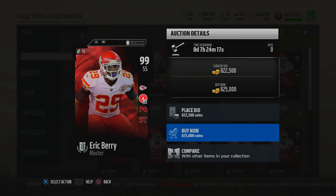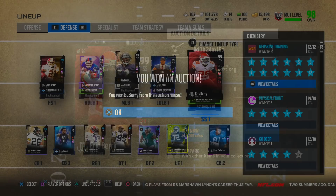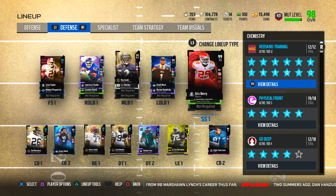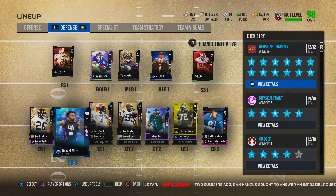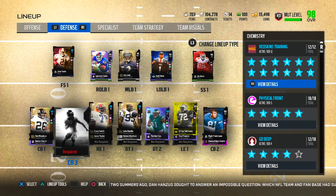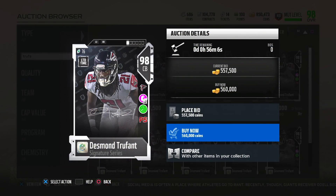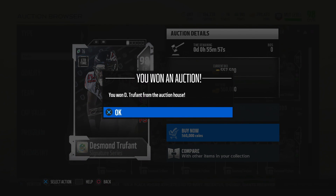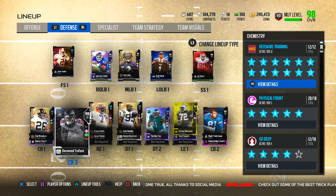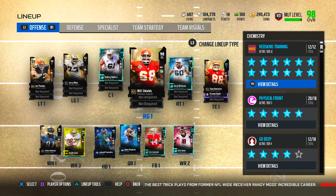The first move I'm making is getting rid of Ed Reed - I hated doing that, but I really want to bring in Eric Berry into our team. Look at this secondary! I still have one more move on defense - didn't want to do this either - but Denzel Ward's time on our team is up. I'm keeping Rod Woodson and Nite Train Lane, and joining them is Desmond Trufant, the brand new signature edition at 560,000 coins.